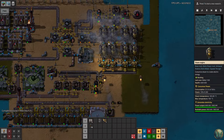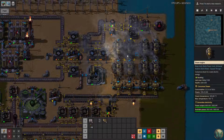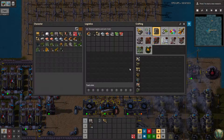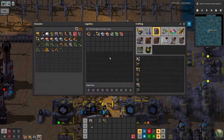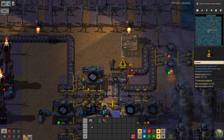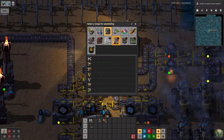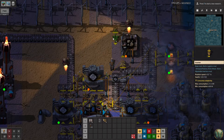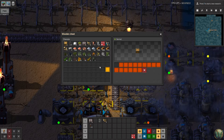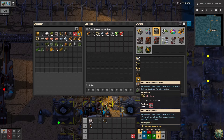We're actually going to have to make some stuff. I meant to put the stone processing back in - let's do that. We need one of these, which means I need stone for that. We also need to start making circuits pretty soon because I'm having to handcraft them all, which is not good. Make stone and then let's put it into a box - I only have two. We need that, and then we need one more.